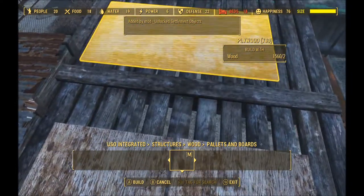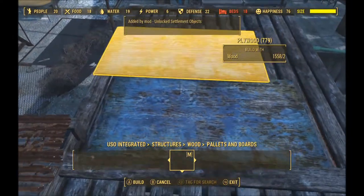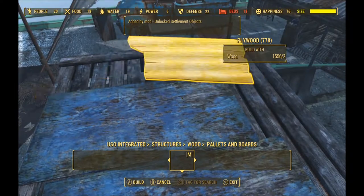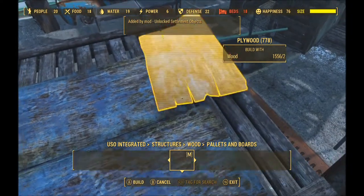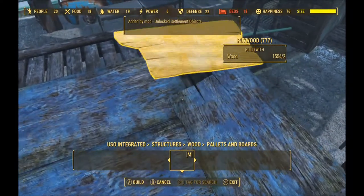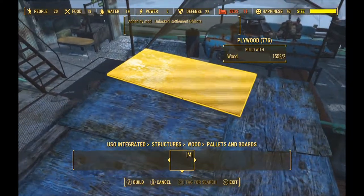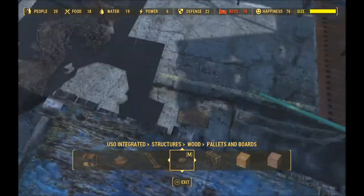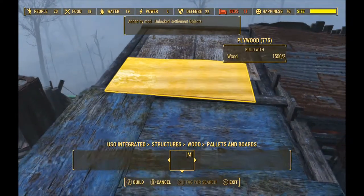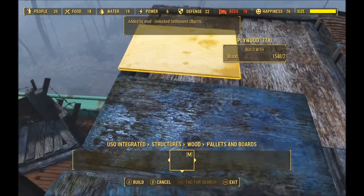I probably could have done this a bit better by using mats to get them flush, but they look fairly flush with the roof as far as I'm concerned. It's just basically filling all the gaps with some plywood and voila — you have an effective roof. This playthrough on my Xbox uses custom vanilla assets — it's called Unlock Set One — and it unlocks objects like the plywood.